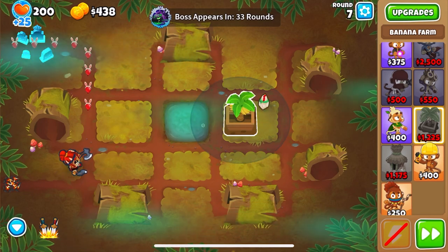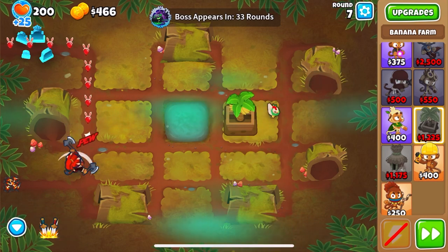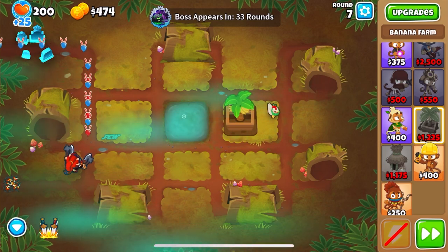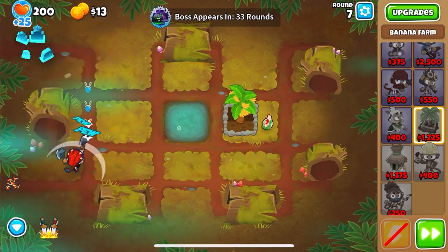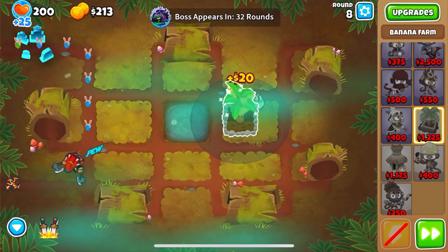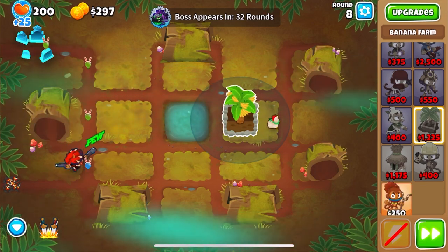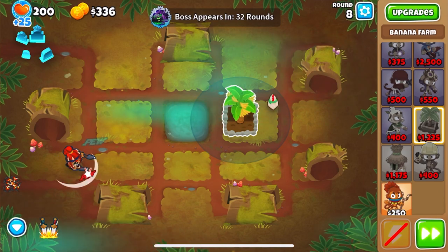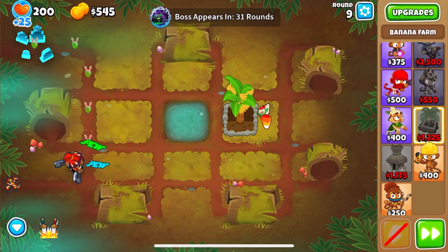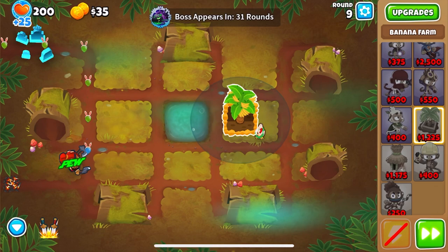All we're going to do is basically the same as always — we're going to go and get our bank. For anyone who's new: we get a 200 farm, then another 200 farm, then we upgrade the initial farm — which should be discounted if you have the monkey knowledge equipped. Get that one to 220 to get the valuable bananas upgrade, then the other one to 202, and once you have about 1385 you sell the 202 and get the 220 up to 230.